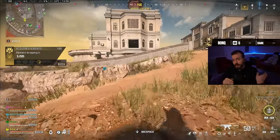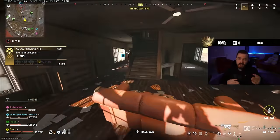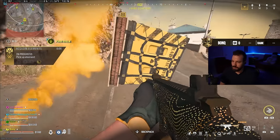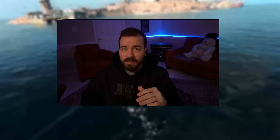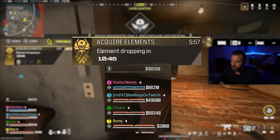You have to wait for the element to drop on the ground, pick it up, and then a couple seconds later the timer starts. All elements will drop on top of you wherever you are on the map, so if you're grouped up they drop right on top of your squad. Also, if you drop the element — whether you die or simply aren't holding it — the element timer stops and you cannot reduce it anymore. The overall timer keeps ticking, but the element timer is paused until you re-pick it up.